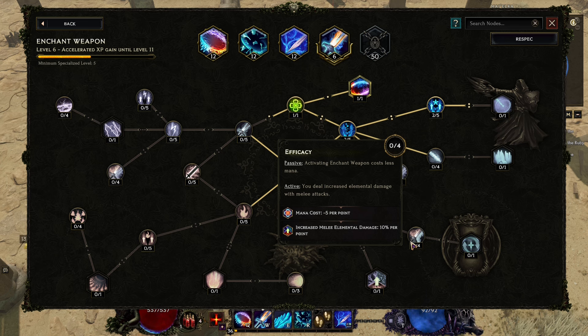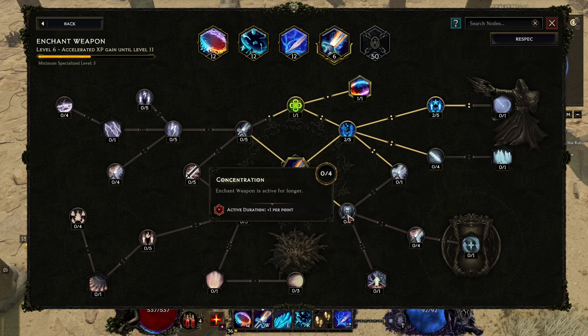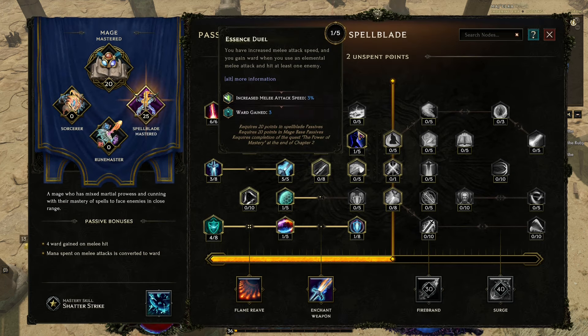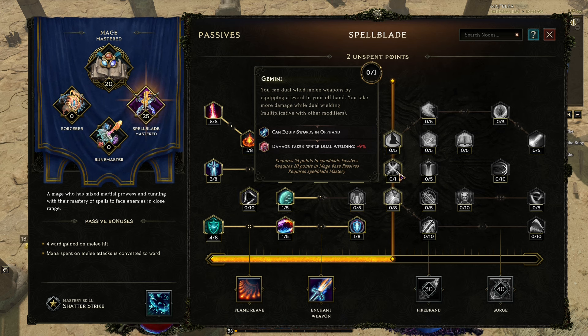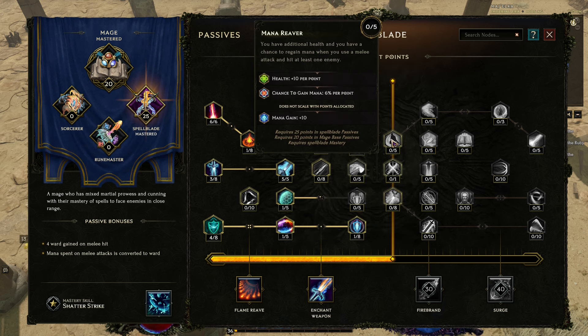There's also Desperation — you deal increased elemental damage with melee attacks proportional to how much mana you're missing when Enchant Weapon activates. Sounds great. For the passive point, Mana River gives extra health and a 6 percent chance to gain mana per point when hitting enemies in melee, plus 10 mana. I'm not going dual wielding as it would make us squishier. Going with Mana River instead.